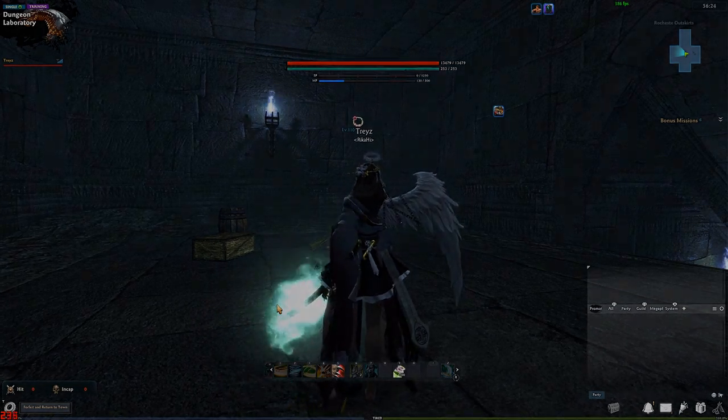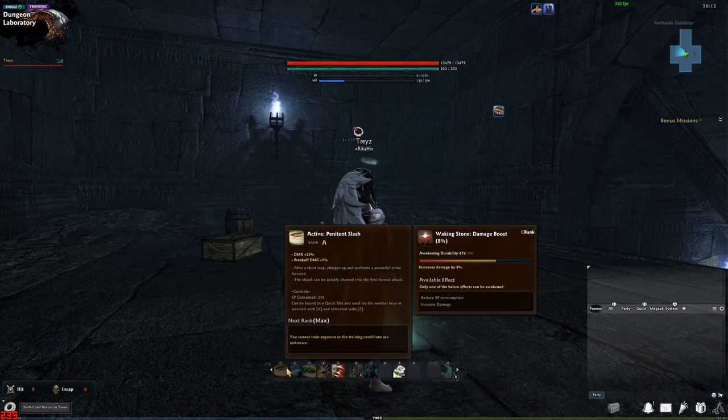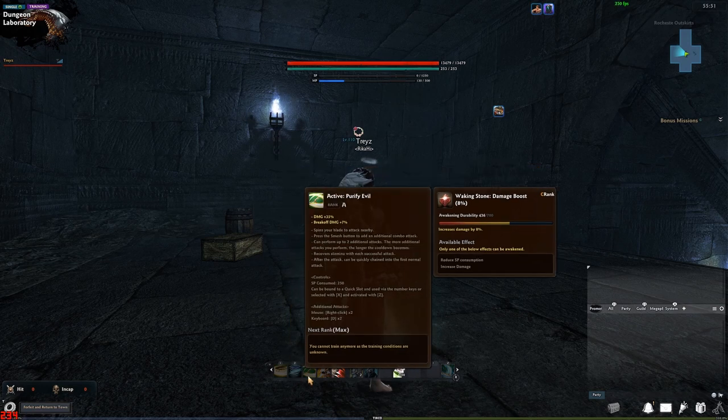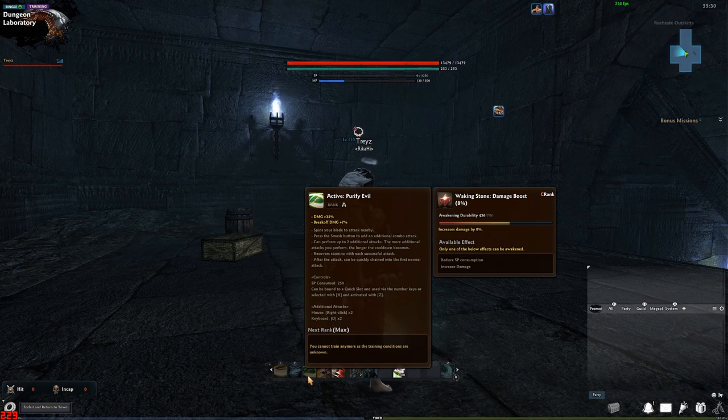Getting into SP skills: penitent slash gives you back MP and does pretty good DPS — it returns 69 MP. The tornado skill also gives really nice DPS and returns 90 MP. Purify evil returns 81 MP if you do all three hits; if you do the first one you get 23. The first hit gives you 45 stamina, the second hit gives 45 stamina, and the last hit gives you 60 stamina.